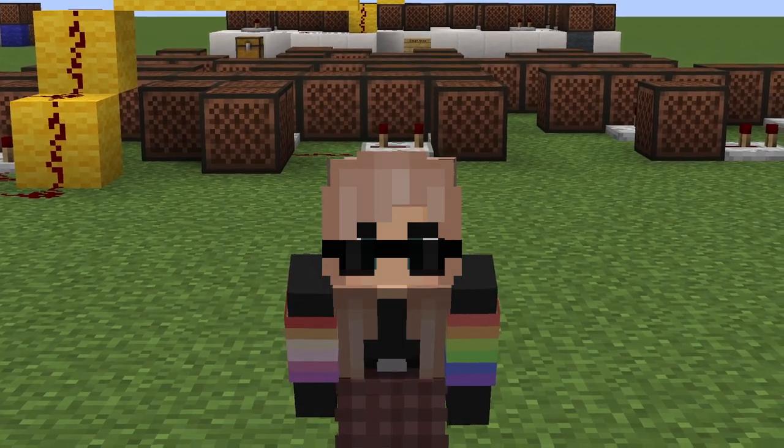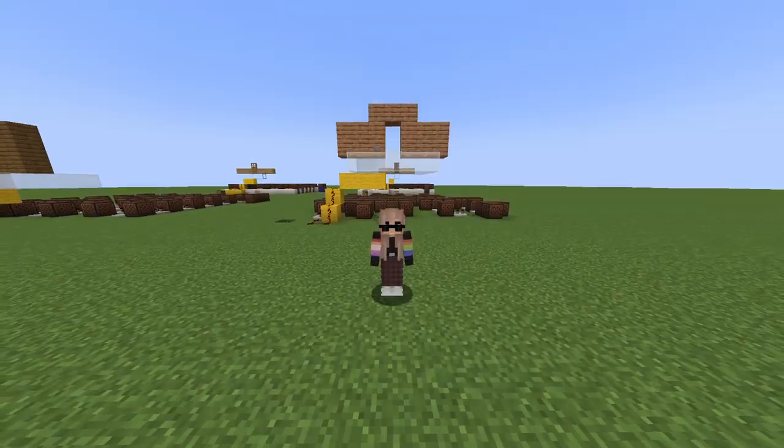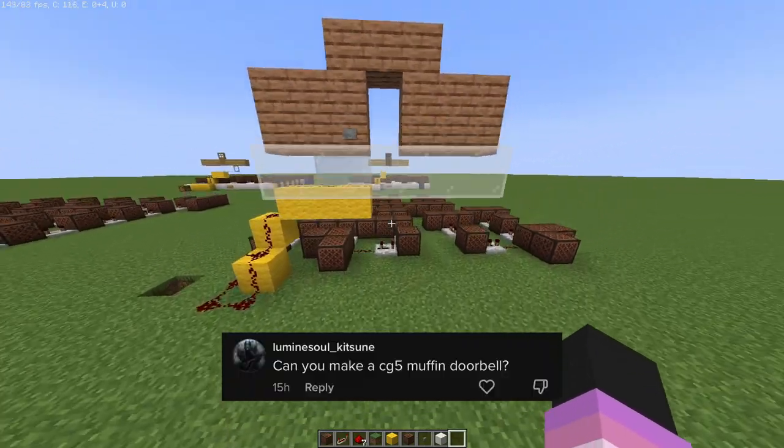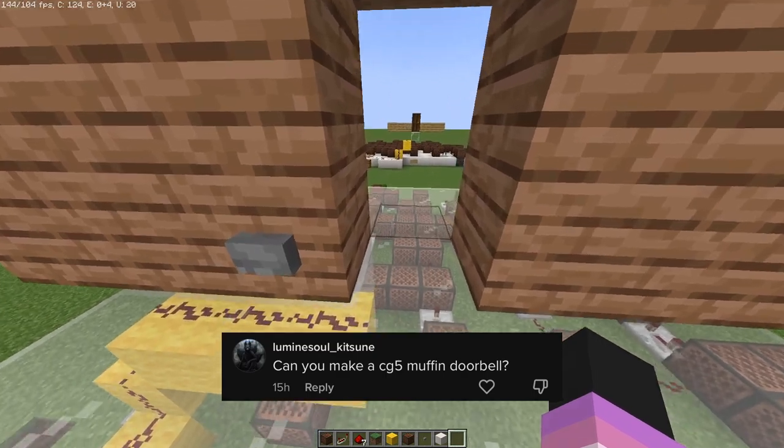Hey guys, it's Raven, welcome back to my channel. Today we're going to be doing another note block tutorial. Today's tutorial is going to be a Minecraft doorbell that plays the song 'Muffin' by CG5 and Bad Boy Halo whenever you press it. Let's go ahead and take a listen.